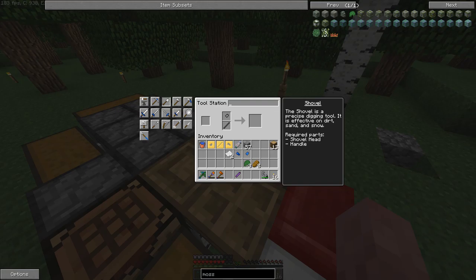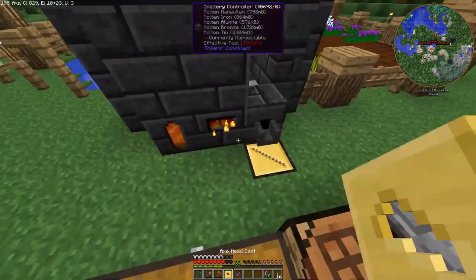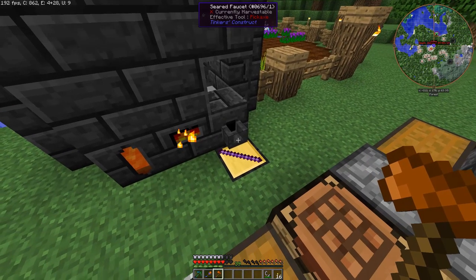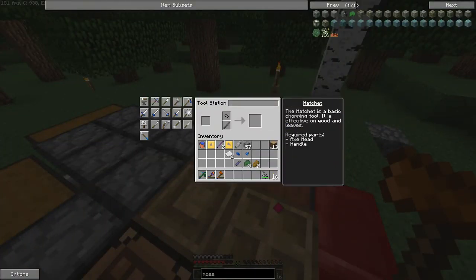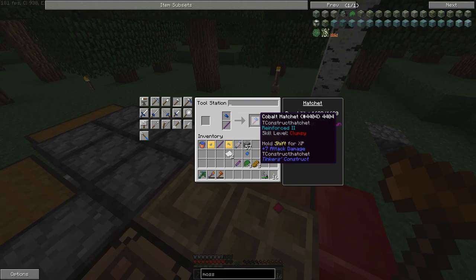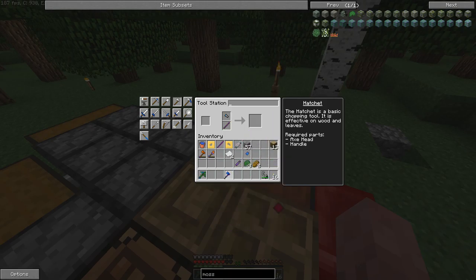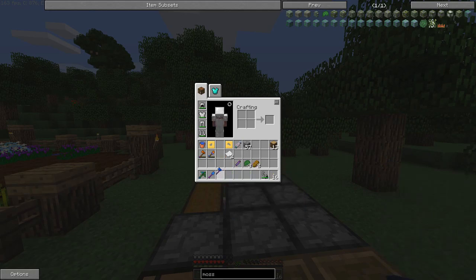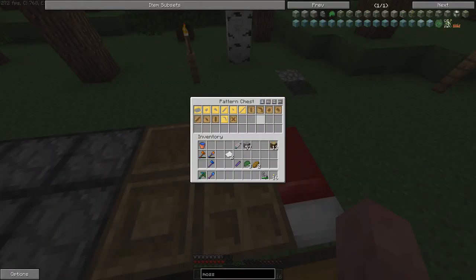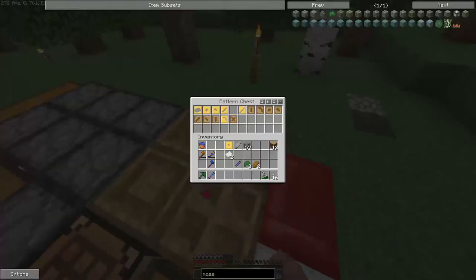For the axe and shovel, I'm not sure what binding to use — they just get a handle, no binding slot. I don't really need that many things on them; I only really need haste, so durability is definitely something to look for. Just gonna make two tool rods. We're gonna name these guys — actually no, I can't think of a good name. These main tools are just going to be so much more useful than the others anyway.